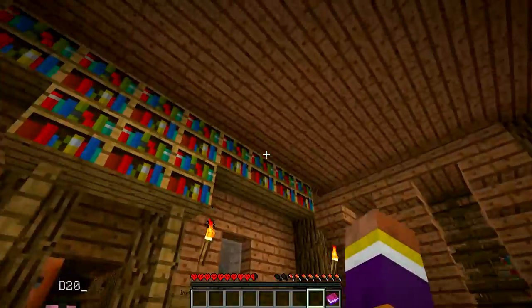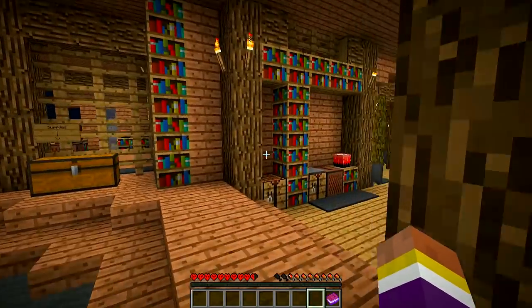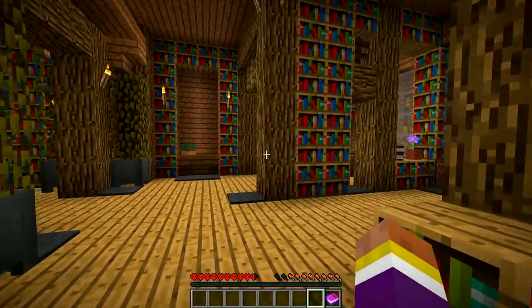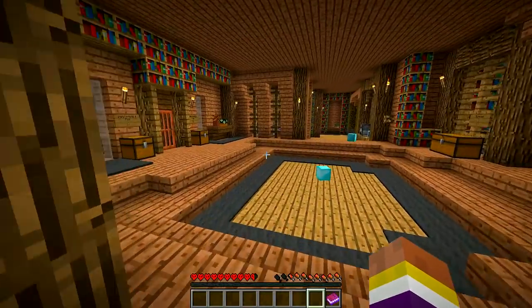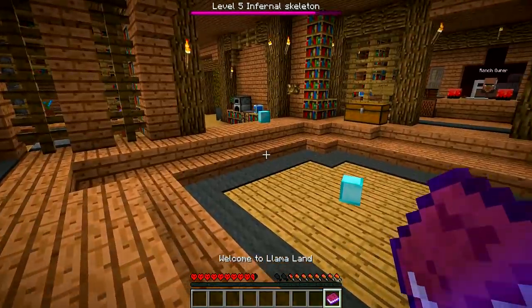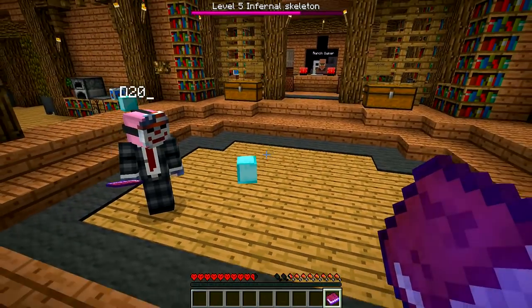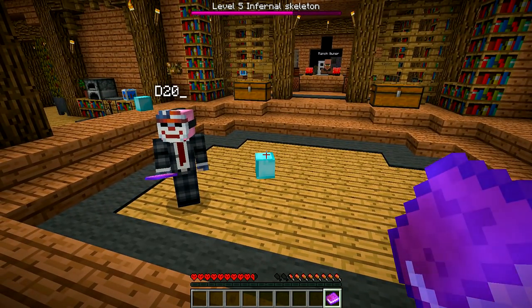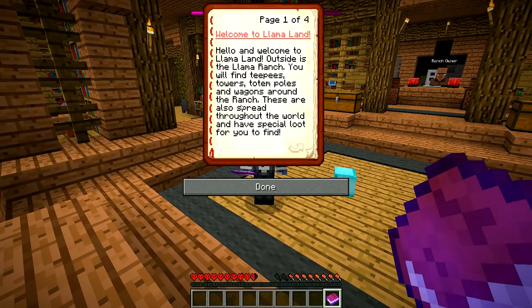I saw a skeleton over here, let's go hide inside. This is the little building that BZ built — he custom built this world. Shout out to BZ, thank you very much for helping us out, man. If you go look at one of these chests there are different books and stuff. Welcome to Llama Land — Level 5 Infernal Skeleton? What does that mean? Oh it's dying, that's good.